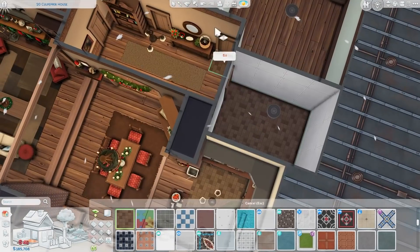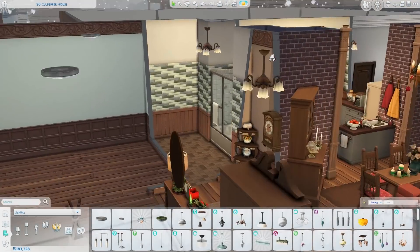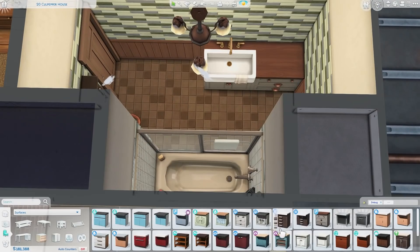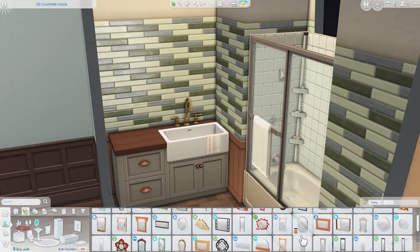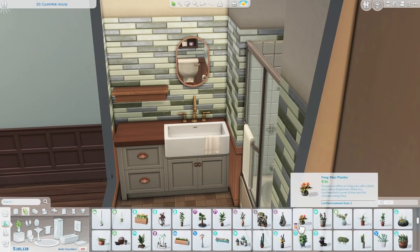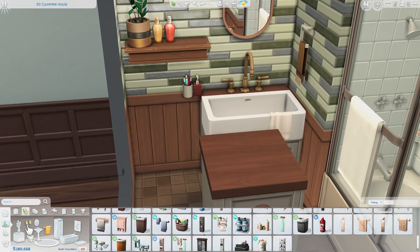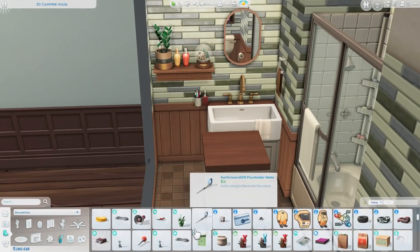Here I'm picking out some wallpapers for the bedrooms and then decorating the bathroom. The bathroom came together quite easily. I did the platform trick again to create a built-in look around the shower — I did this recently in an Evergreen Harbor apartment and a lot of you liked it. I placed a shelf next to the mirror with some Christmas decorations and bathroom clutter. I also brought the counters from the kitchen into the bathroom, along with the CC sink.